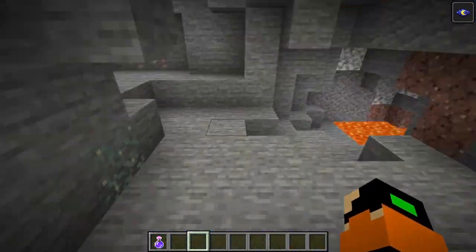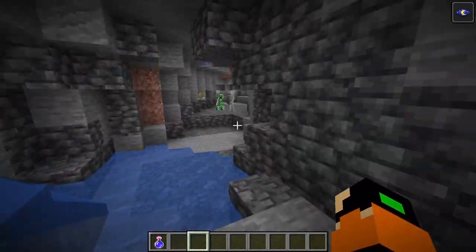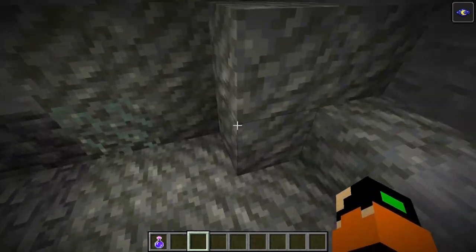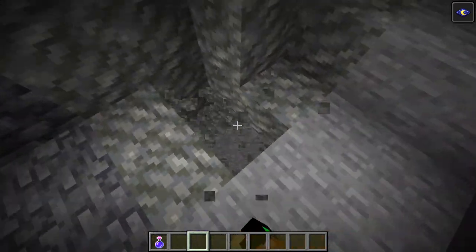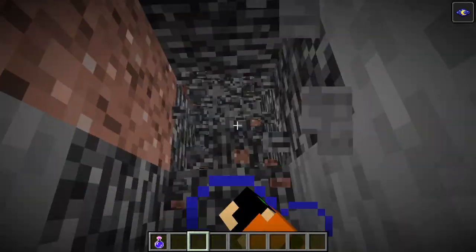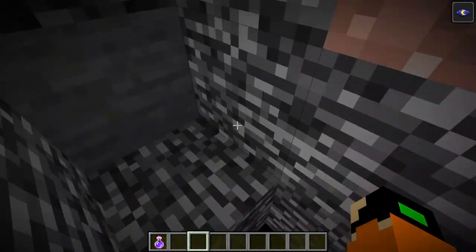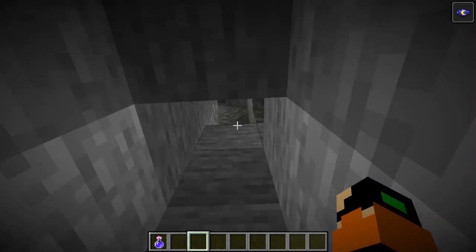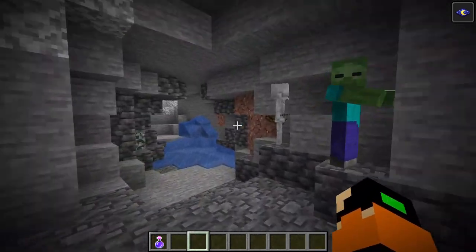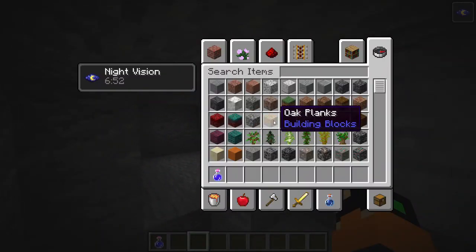As you can see, here we have iron, here we have emeralds for example. They also added a new ore — gold. They also added a new ore which is the amethyst, though I have no idea where it is right now. I heard from one of my friends that it spawns in the void — obviously that is impossible. But yeah, they added these new amethyst caves.